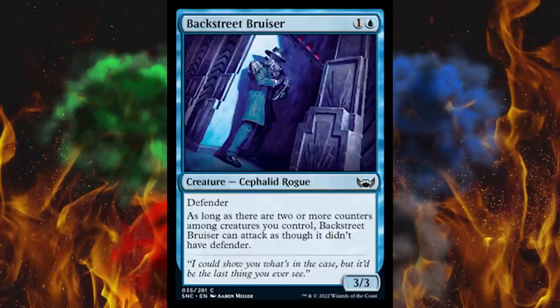Next up, Backstreet Bruiser — a 3/3 for two in blue with Defender, it's a Cephalid Rogue. As long as there are two or more counters among creatures you control, Backstreet Bruiser can attack as though it didn't have Defender. Just two total? This is just good. This kind of thing you usually see to make blue draftable — I don't think it is, but at least they tried.